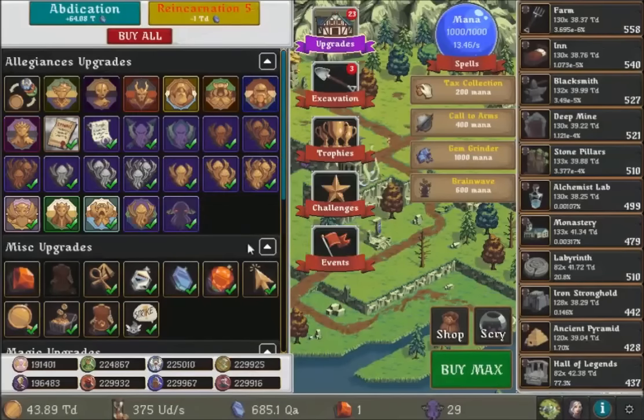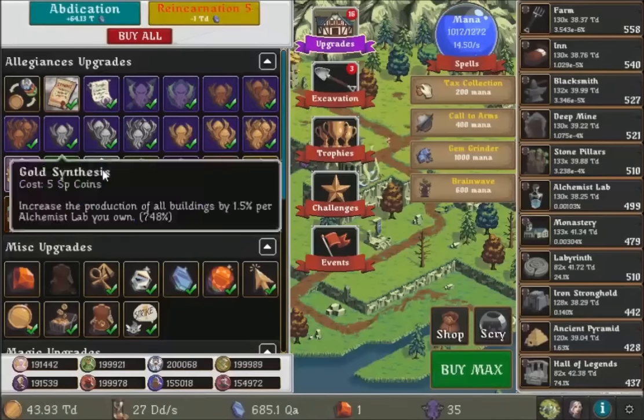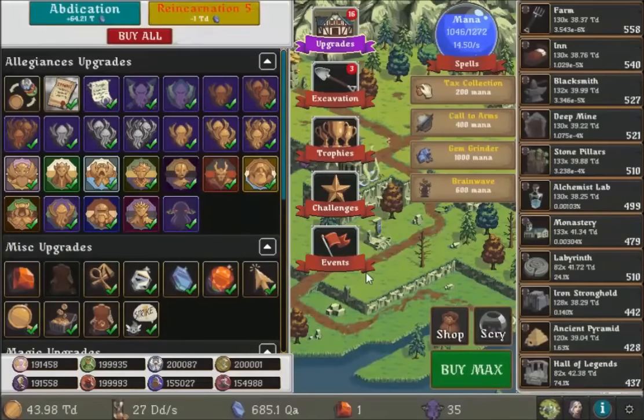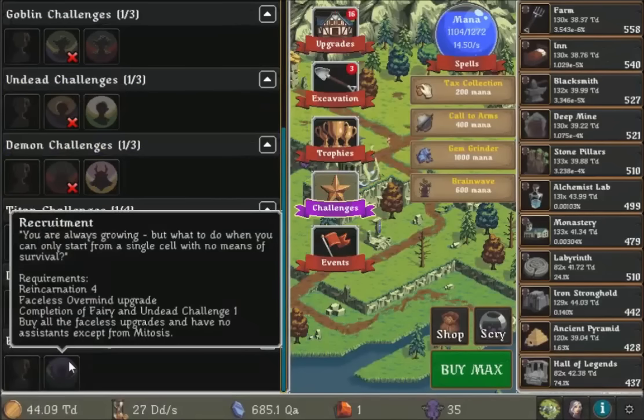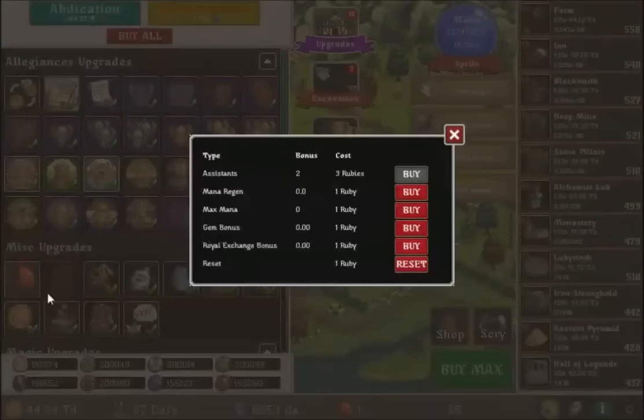Okay, there's one more here. Am I done? Why am I not done with this? I mean, I should be complete by now. What does it say? Buy all the faceless upgrades and have no assistance except from mitosis. I think this is coming to screw me.